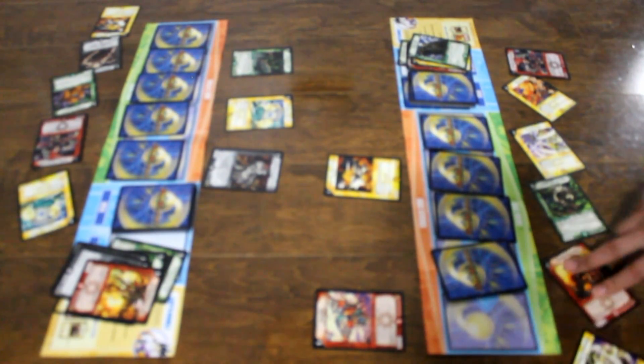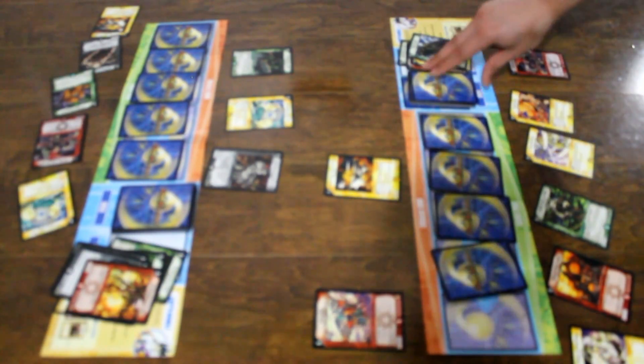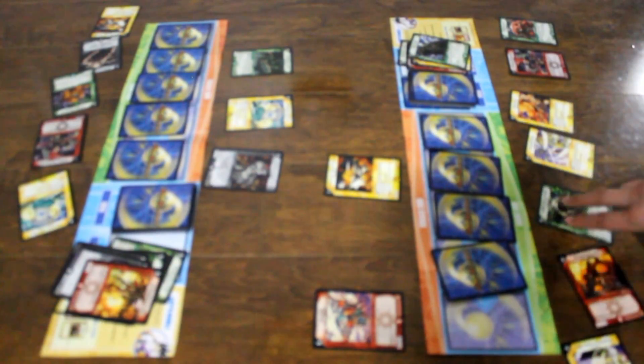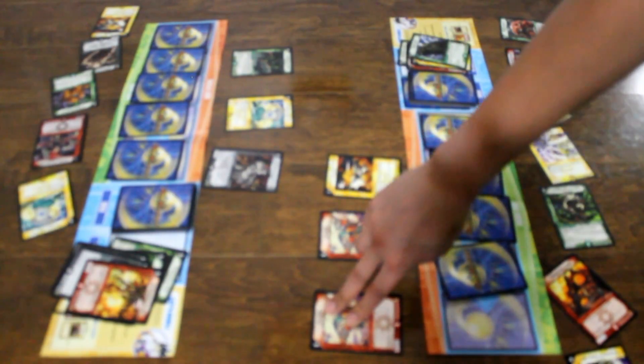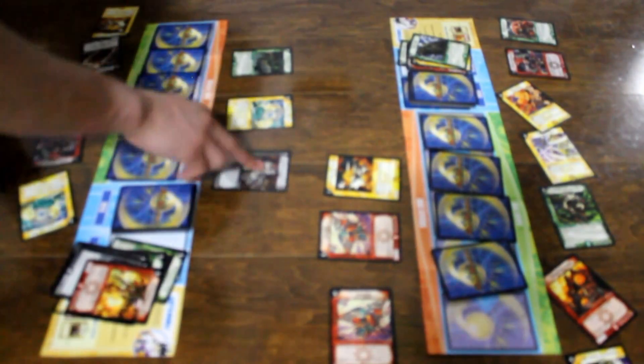I charge mana, I stand, and I draw a card. I charge mana and I pay five of my mana to summon Drag Light in attack mode. Drag Light — break shield! Guard with Wandering Brain Eater.